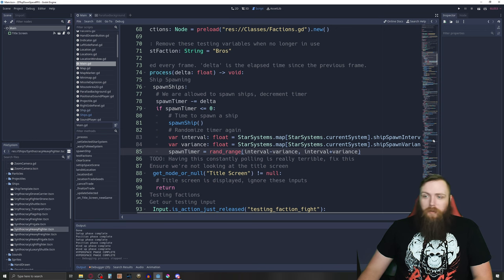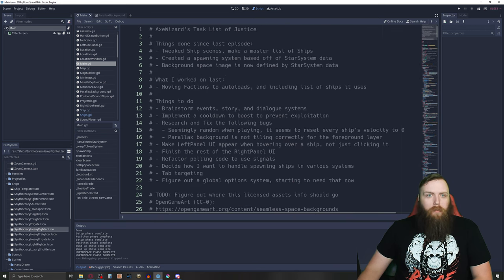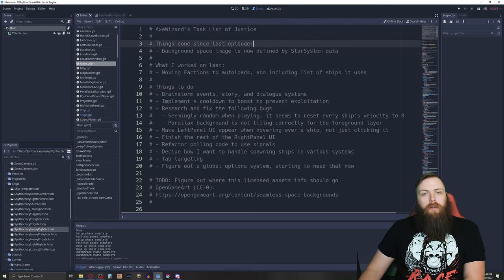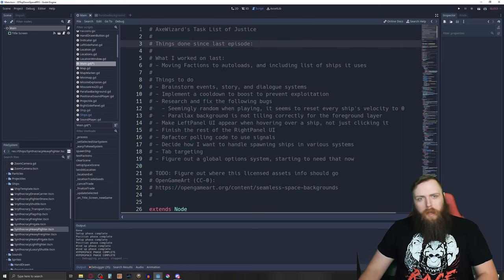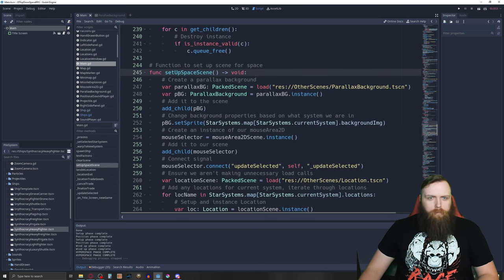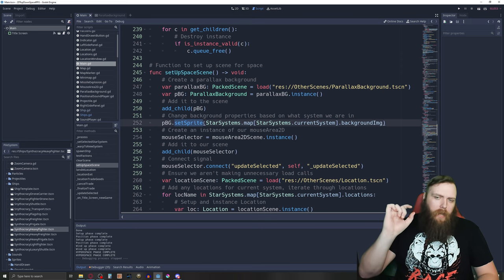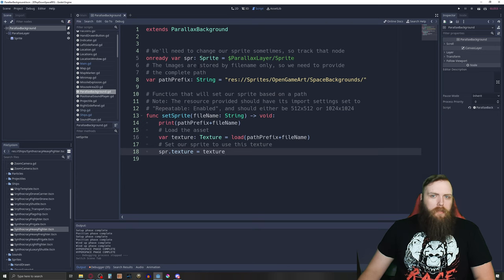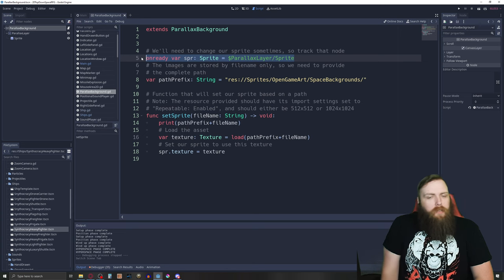That was the system. To recap: I tweaked ship scenes — basically renamed them and made the ships auto load the master list. I created spawning based off of star system data. The background image is now defined by star system data.